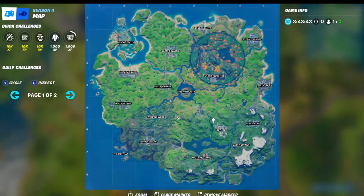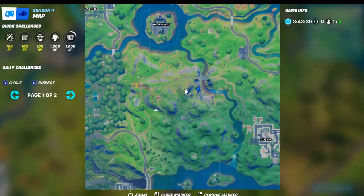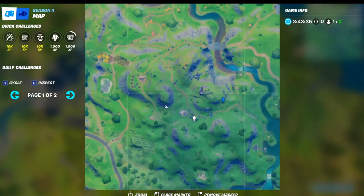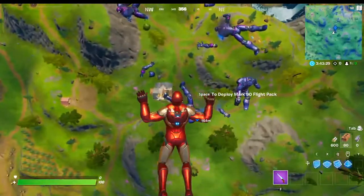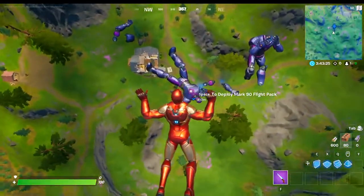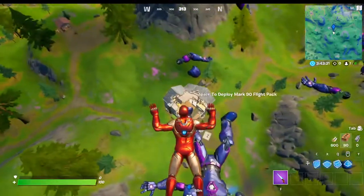For the 10th and last gold coin of the season, you're gonna want to go to the Sentinel Robots spot. You're gonna want to go to this robot right here — the one underneath. Make sure you remember this, it's gonna be this robot right here, the one next to the house.